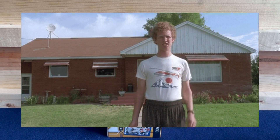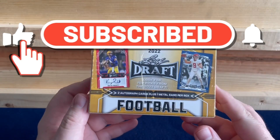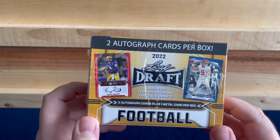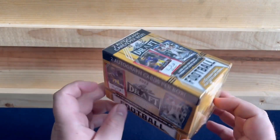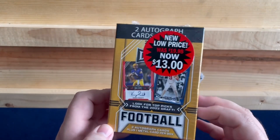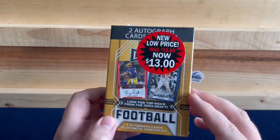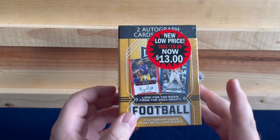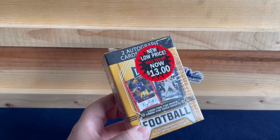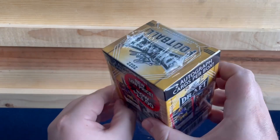Hey everyone, welcome back. Today we are going to be opening a blaster box of 2022 Leaf Draft. Not the biggest fan of Leaf, and I should say I probably would not be opening this product, however it was $13 on sale in the store. You get two autographs and one metal card, so for that price, figure why not give it a shot. The checklist is huge but Hutchinson is in there, so maybe we'll get lucky and pull a big rookie.